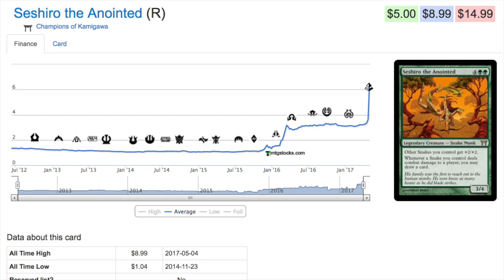Starting with Champions of Kamigawa — this snake legend has gone up to nine dollars from one dollar. Before Battle for Zendikar it was trending at an all-time low, and since that time it's gone up.